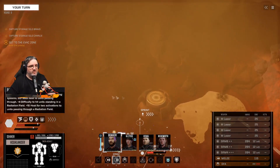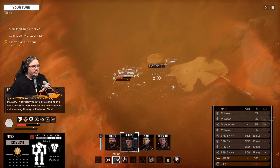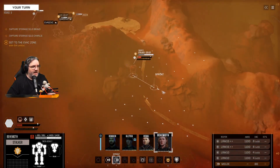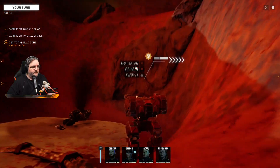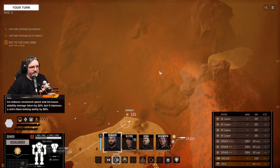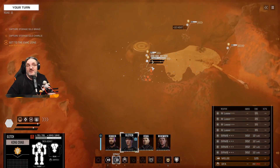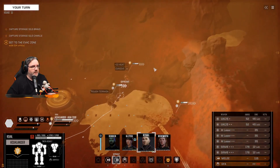We're not going to the evac zone. We're going to run through here and take out every single bad guy and take all the silos — because for once we have an advantage. We can choose when we fight.